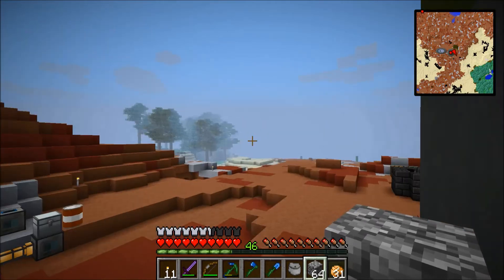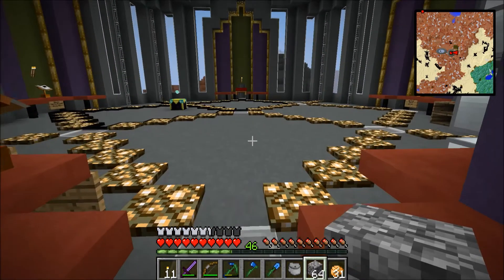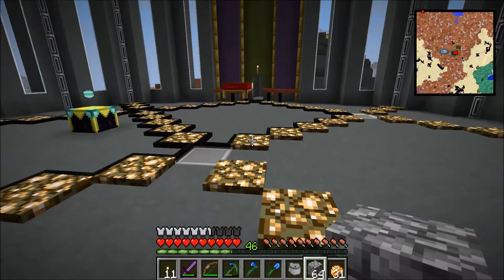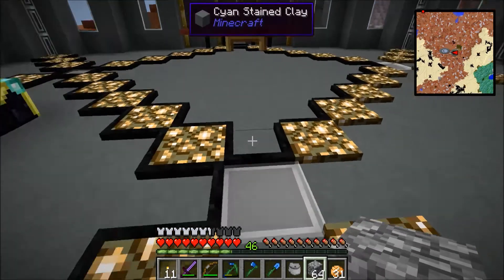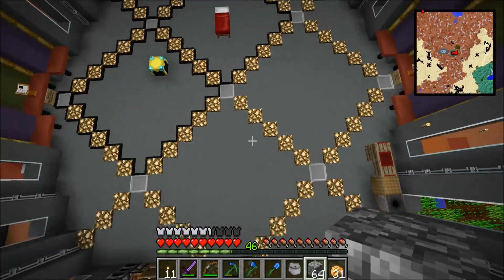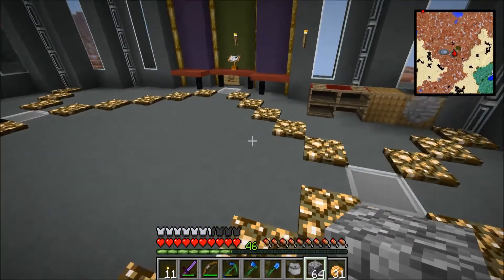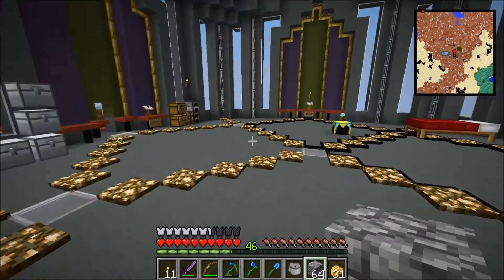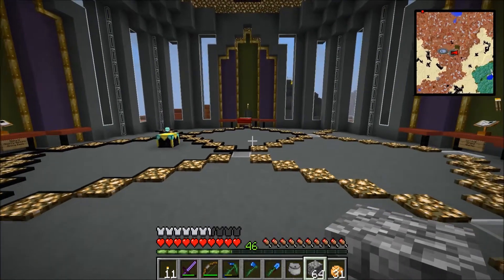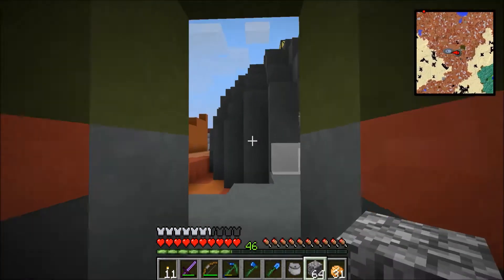Welcome to another episode of Direwolf20. I'm Ryla, and we're in the nexus again. I've done a little extra work - I added glowstone covers outlined in coal strips to add a pattern to the floor, along with some gray lamps. The gray lamp on its own is nice but very basic, so I added this little bit. I haven't quite made up my mind whether I like it.